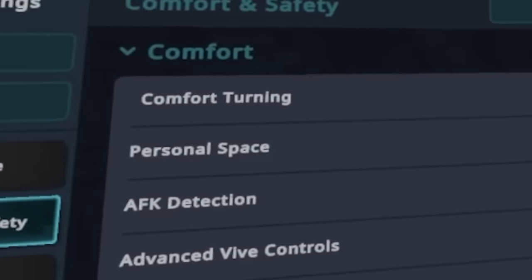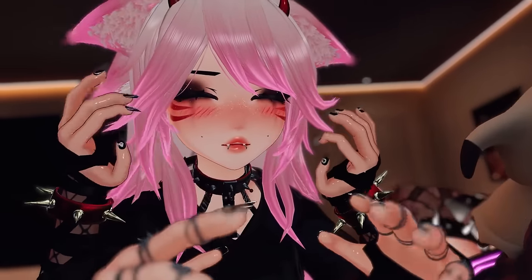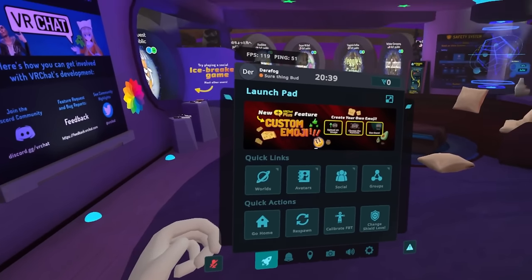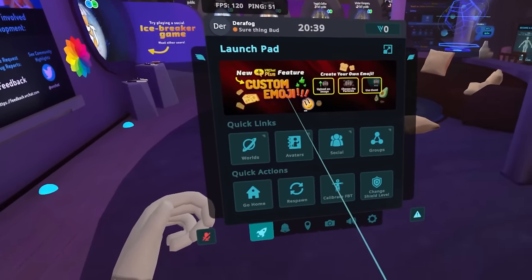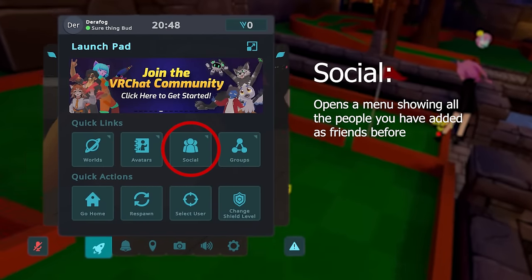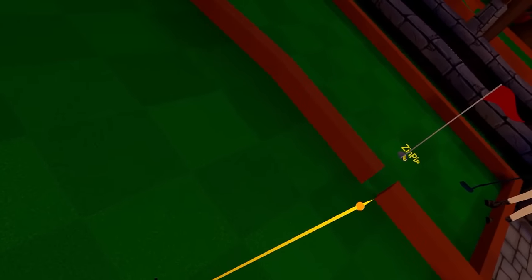Here's something huge: personal space. Make sure it's checked off. If it's checked on, every time somebody gets near you, they disappear. For those who need it, the menu works like this. You open the launchpad with your menu button. You'll then see quick links that will take you to full pages of whatever is listed, like worlds you can visit and avatars you've saved. Social is your friends list, and groups are a way to connect to like-minded people.